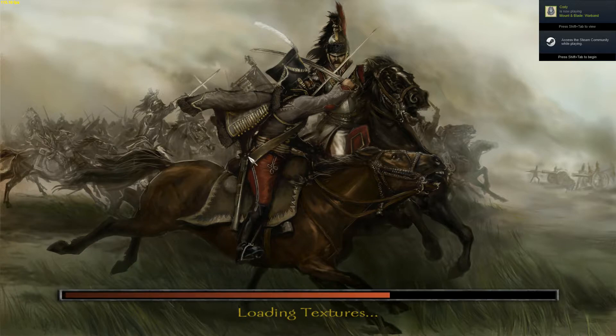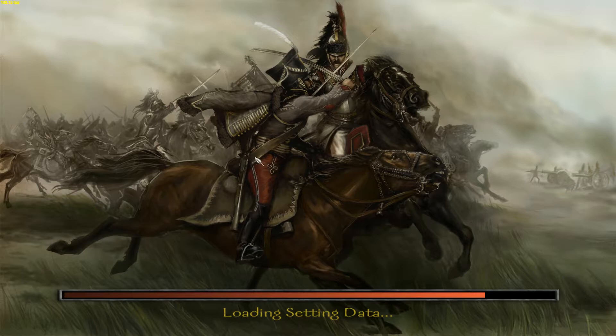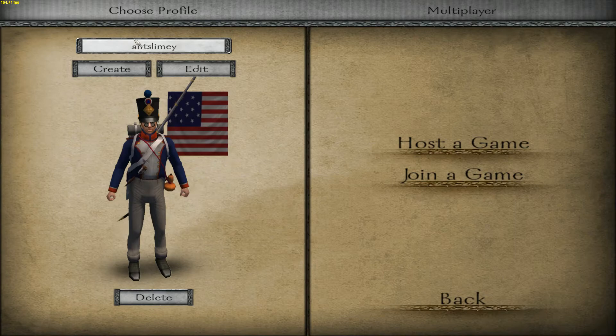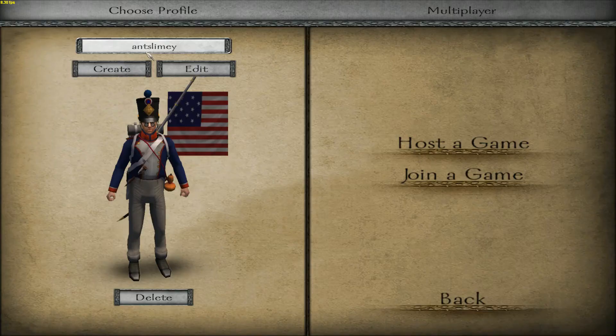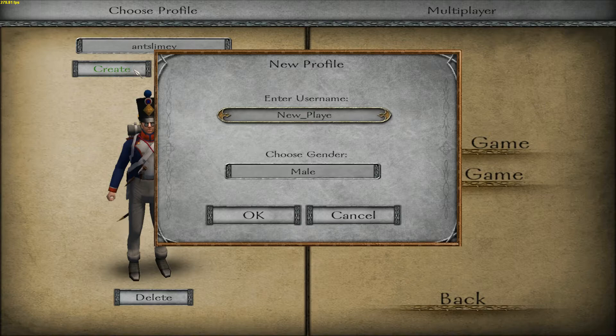Here's a key distinction I want to make very clear. For you to verify your account, you must join with the same username as your profile. So when I signed up, Antslimy is my username — therefore I use Antslimy in-game. I create a character, type it in, and write Antslimy. If I changed my name to something different, like King, I would change it to King or whatever it happens to be.